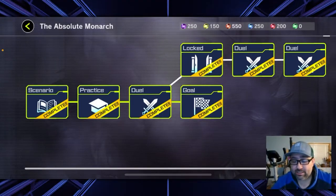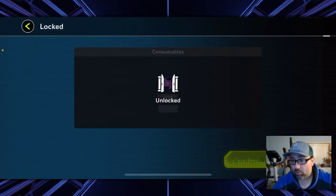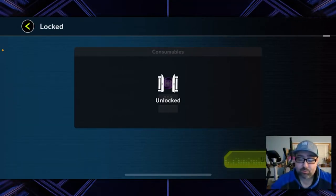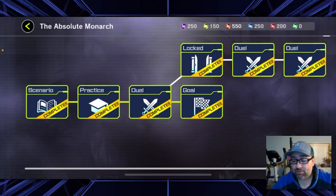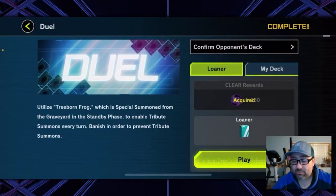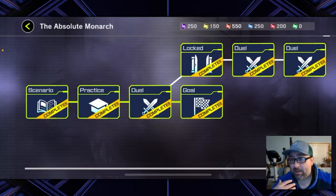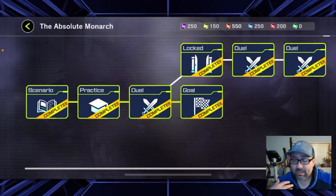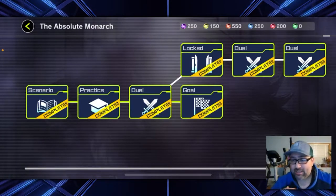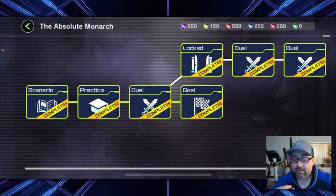Then you'll get these gates. This one I've already unlocked, but you can see it was locked behind dark orbs — I needed dark orbs to open it. Once you open the gate, you get access to two more duels which have rewards; this one had ticket rewards for summons and more dark orbs. So my recommendation is to sit in the solo mode, let the game teach you how to play, start learning about decks, and then build from there. You're going to get a starter deck at the beginning, and you can build that out and add cards as you go.